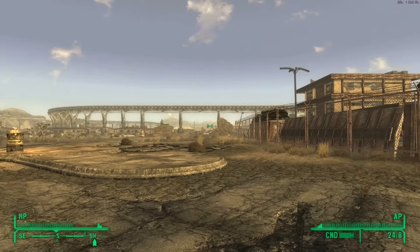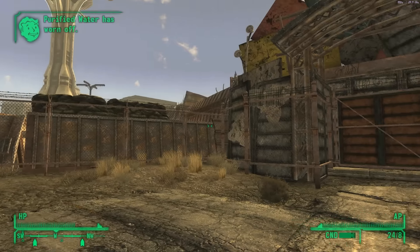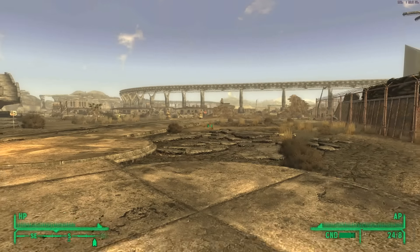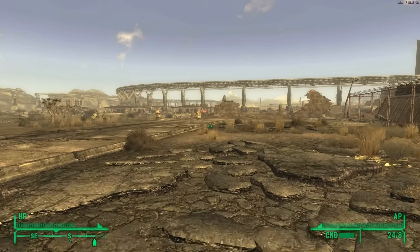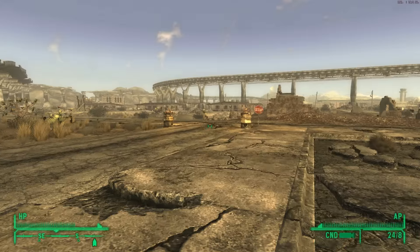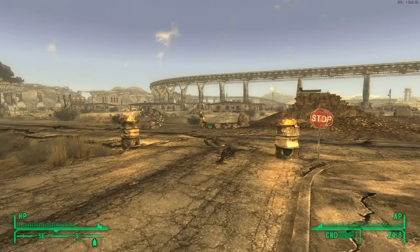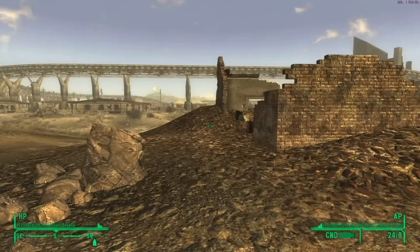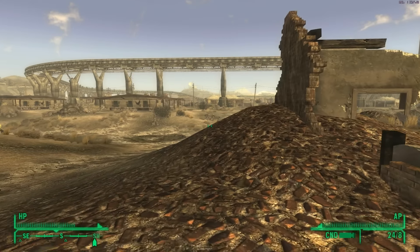We're back on the outskirts of New Vegas, at the entrance to Freeside. The reason I'm here is because we're now going to travel to Red Rock Canyon, and this happened to be the closest I could get to Red Rock without having to traipse all over the desert.